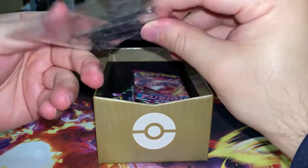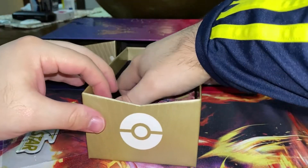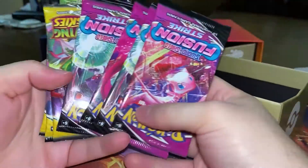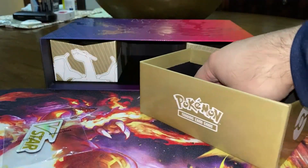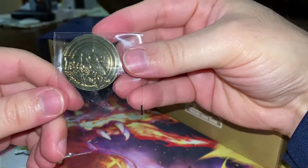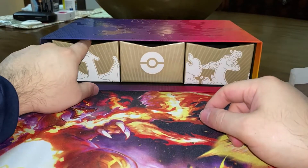In this middle one we have pretty much just packs. You get your necessary V-Star badge — how unfortunate. Got a few packs here, and you get your Charizard coin — sick.